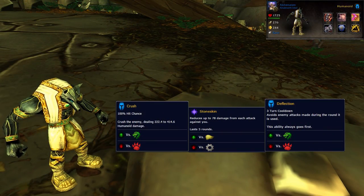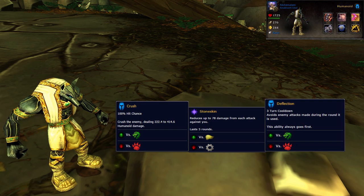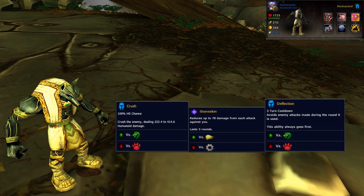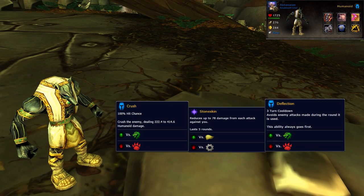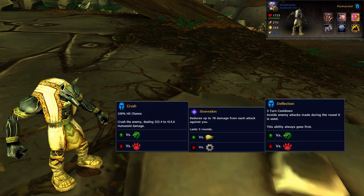For your third pet, bring your favorite tanky survivor pet — bonus points if he counters Dreadwalker's Backup of the Day. I'm bringing along the Anubisath Idol, although Chi-Chi and many other pets will also do. The key is having damage avoidance, mitigation, and healing to live through the Fel Corruption buff on the backline pets. For the Anubisath Idol, I have his moves set to Crush, Stoneskin, and Deflection.